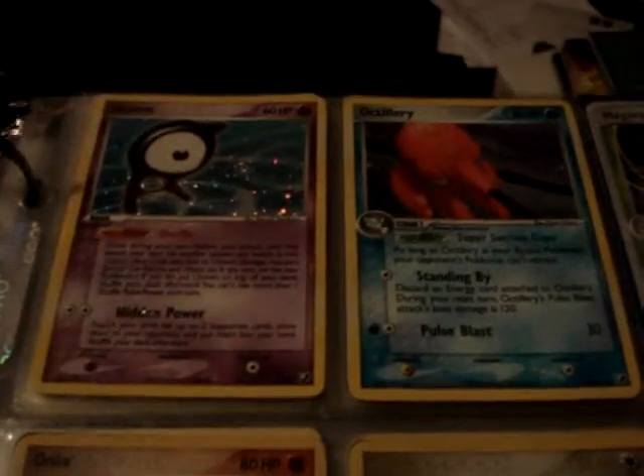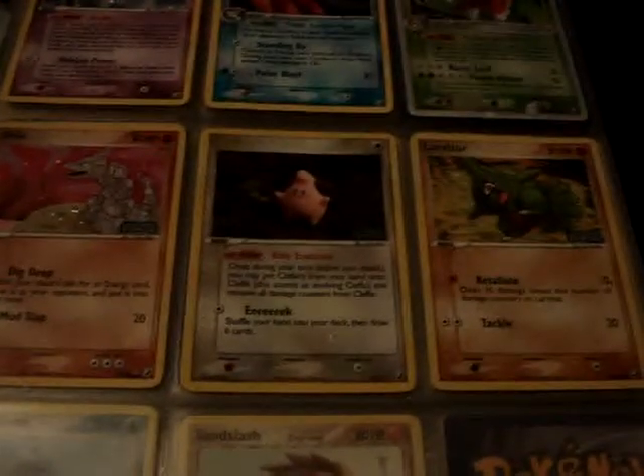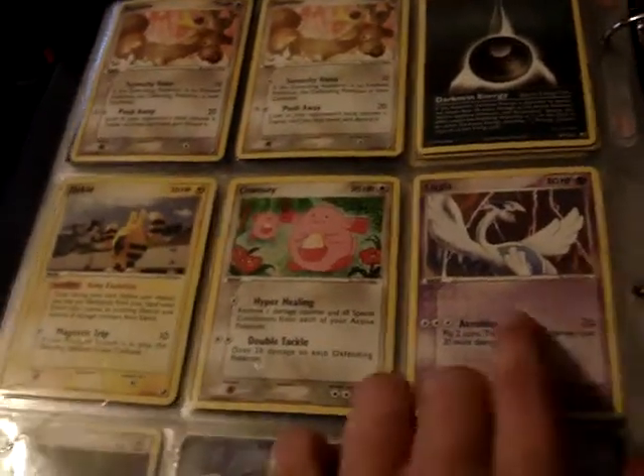From Unseen Forces — two hollows. Meganium EX has a lot of damage to it, and reverses. And rares, including a Lugia.